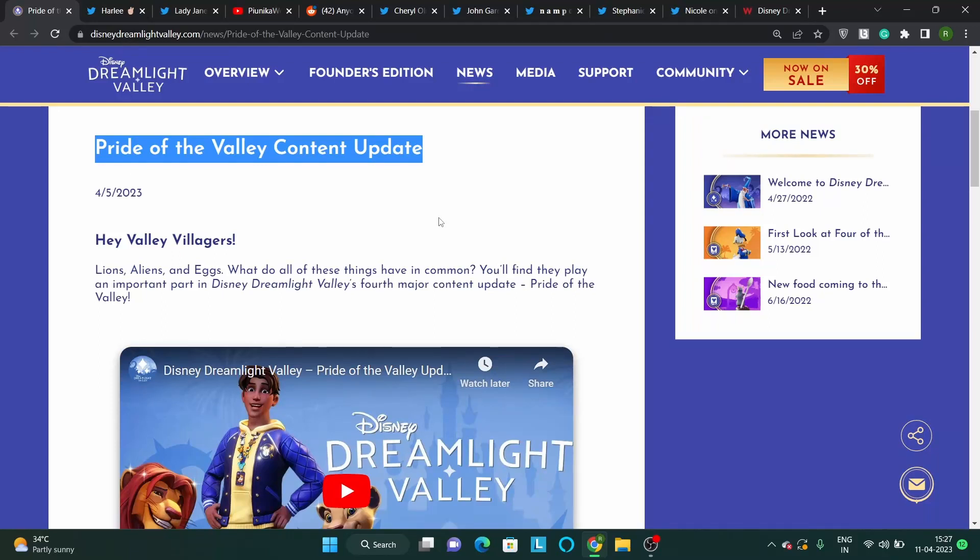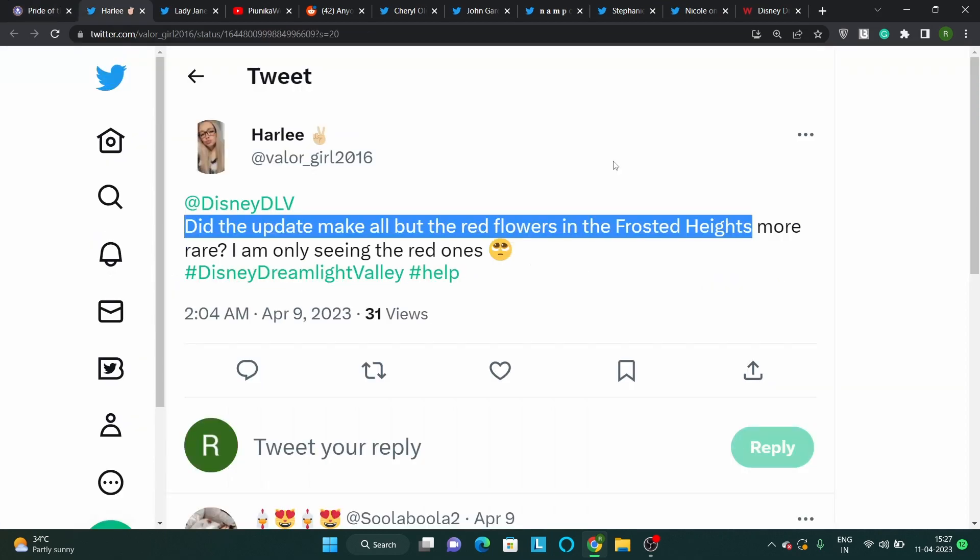Disney Dreamlight Valley recently received the Pride of the Valley update that added a lot of new content to the game. But soon after the patch, players started reporting that all of the flowers in Frosted Heights appear red in color.